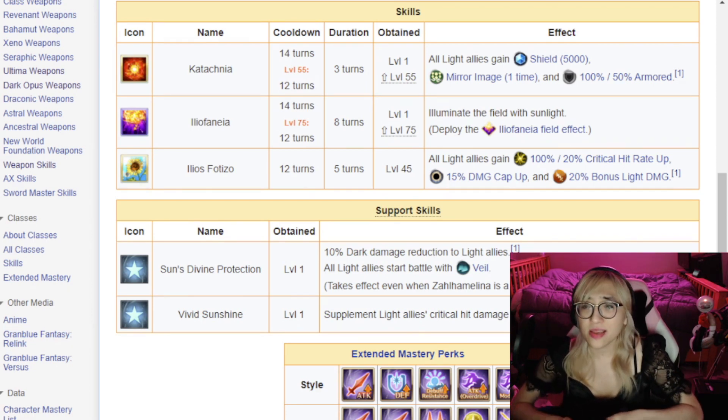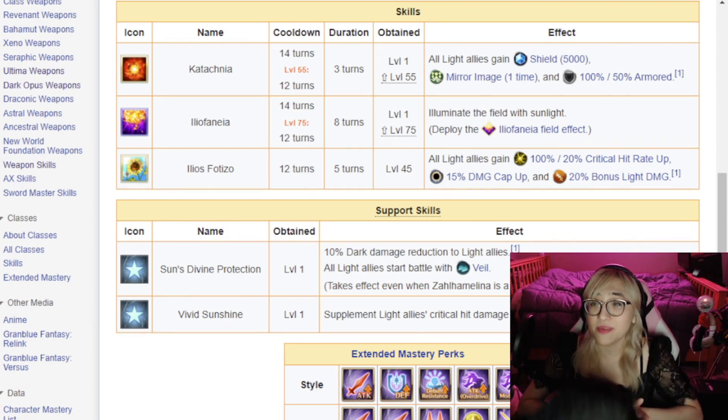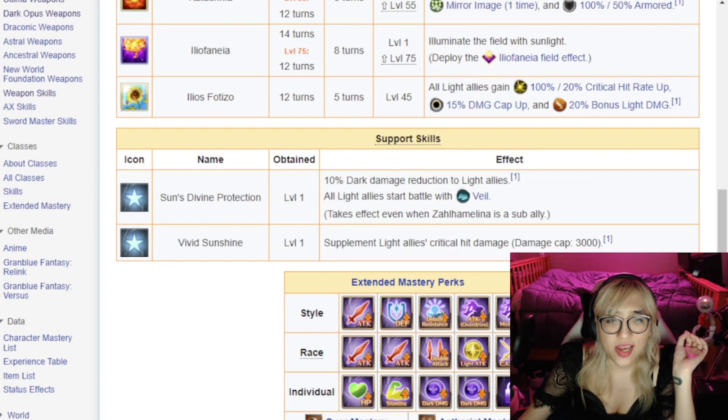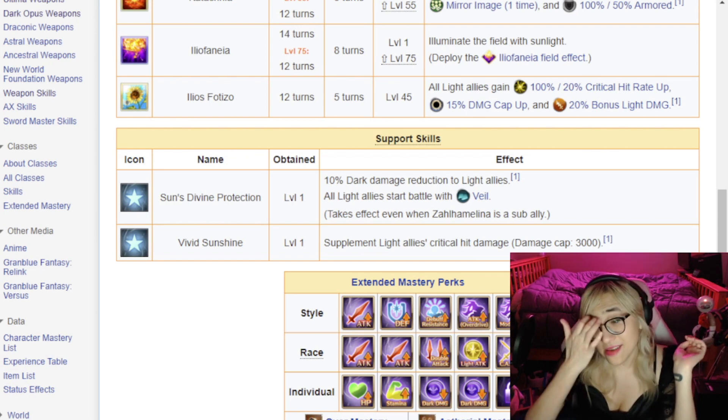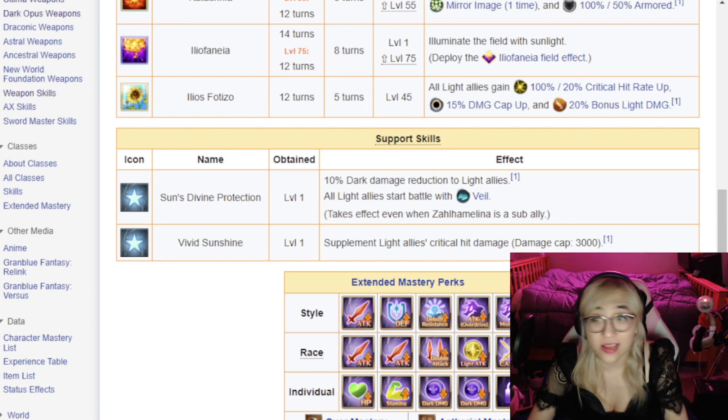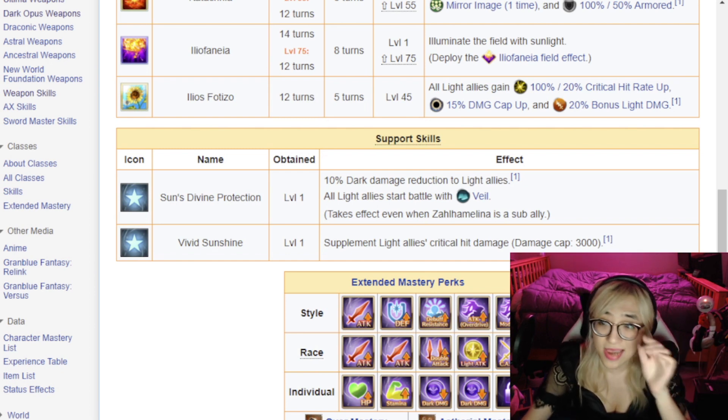Let's talk about one of her passives — Vivid Sunshine. Sticky is out of here, he's had enough. Vivid Sunshine supplements light allies' crit hit damage by 3,000. It's not a hugely extra amount, but supplemental damage doesn't tend to be huge — it's just nice to have.